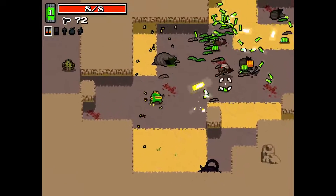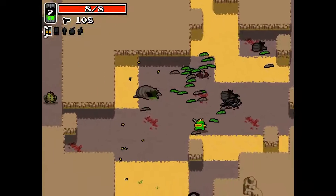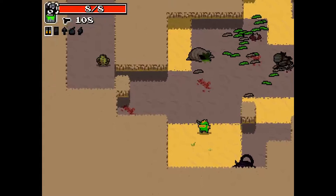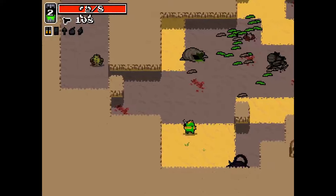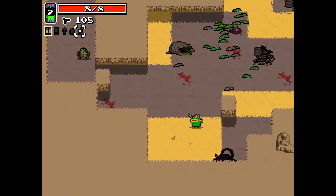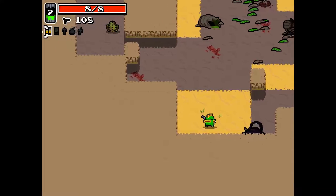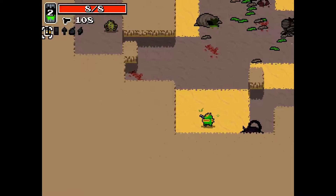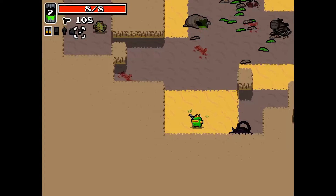So you can see on the UI — you've got your experience here. We've leveled up once; you get to level up at the end of the level. HP, ammo, weapon. This shows your ammo for each individual type: bullets, shotguns, bolts, explosives, and energy.